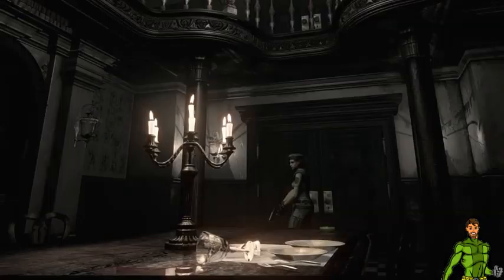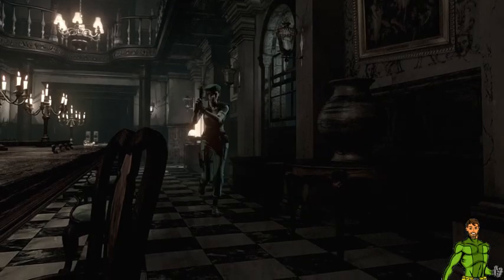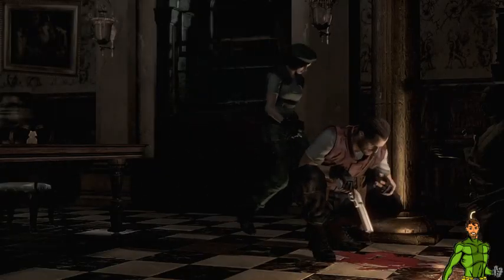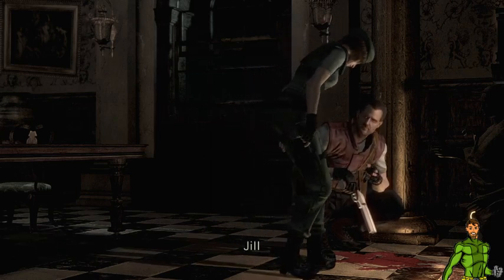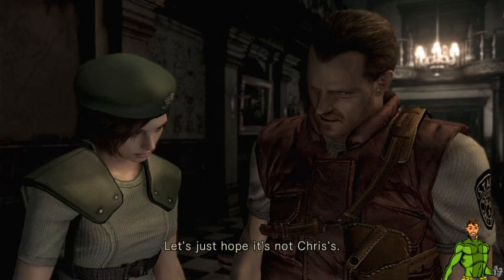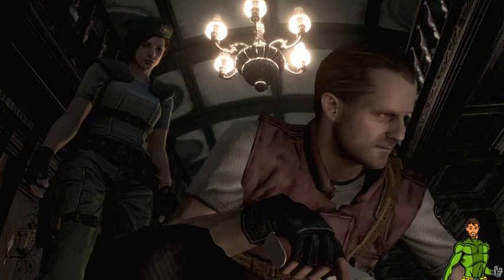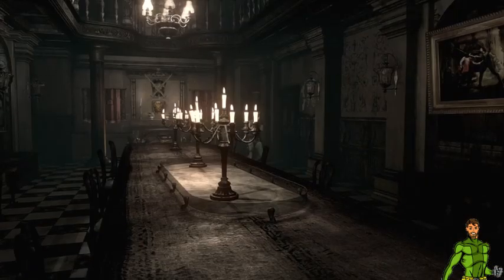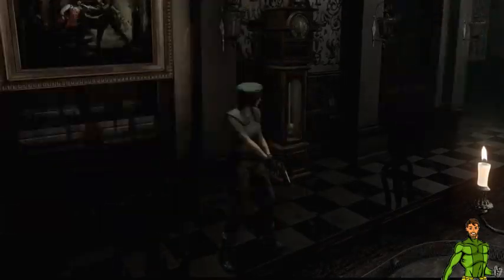I can already see an ink ribbon — not sure if I want to collect it, that's what we need for saving. 'I think you'd better take a look at this.' Very faint blood. Jill, see if you can find any other clues. I'll be examining this. Let's just hope it's not Chris's — well it's fresh so it could be anyone's blood. So we have a handgun. What else do we have? We only have 15 bullets.